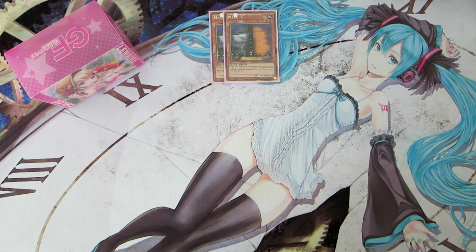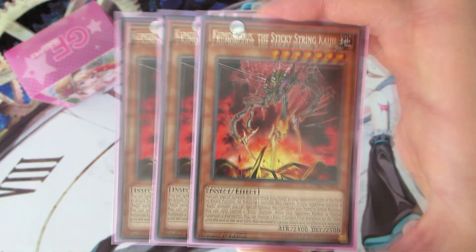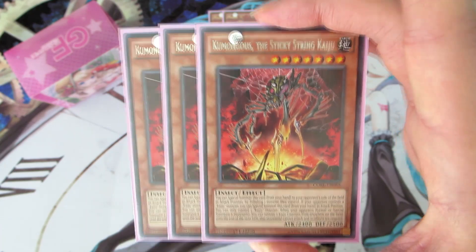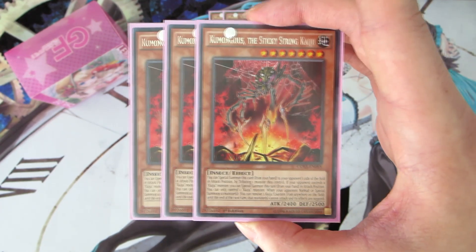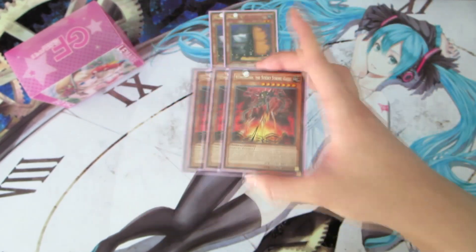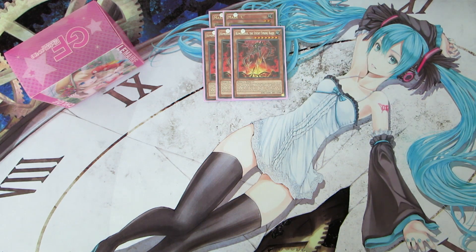Moving on with the monsters, we are running three copies of Kumongus, the Sticky String Kaiju. I run Kumongus instead of Gameciel because it's level seven, and if you open multiples you can make rank seven plays with Cat Dancer or Odd-Eyes Pendulum Dragon. Normally what you want to do is tribute your opponent's problem monsters, like Dark Destroyer to prevent them from floating, or high attack monsters like Ultimate Falcon or things that are unaffected, just to clear the field.